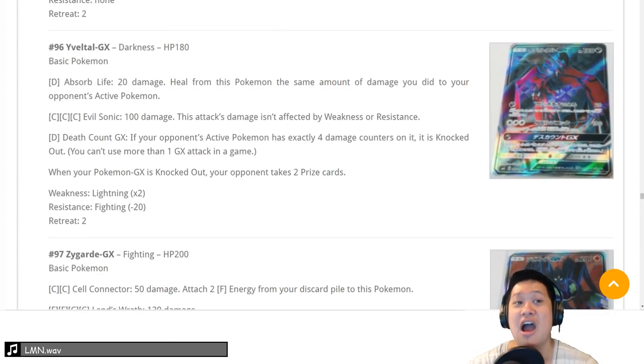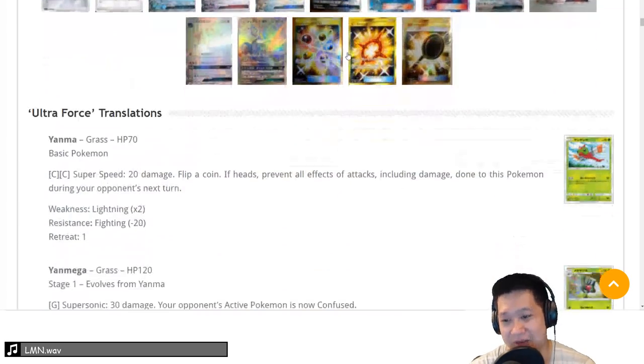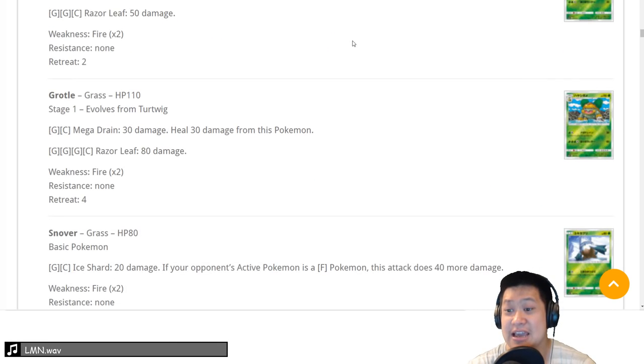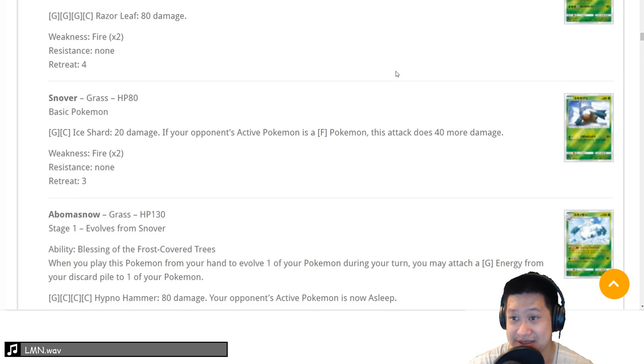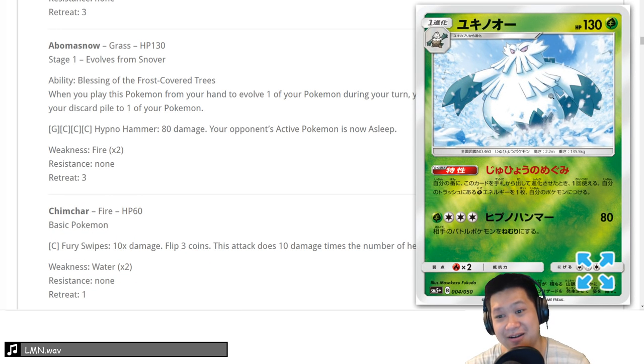Ultra Force is coming with the expansion. Some of these are going to be reprints in our current set. Abomasnow — this exists in water, it gives you bonus energies from your discard when you evolve it once. Eats up tech space, works only once — why couldn't you just be like Malamar? There's just better stuff. It might find a niche though. It is energy acceleration but there are just better ones like Venusaur, or for water decks, Aqua Patch. Somewhere between a 2 and a 3, but because there's potential we'll give it a 3.